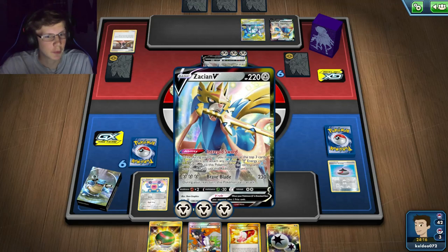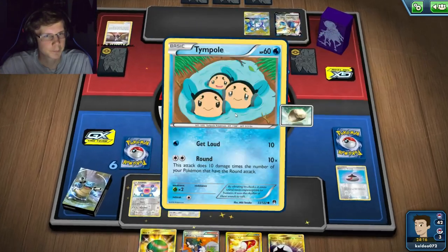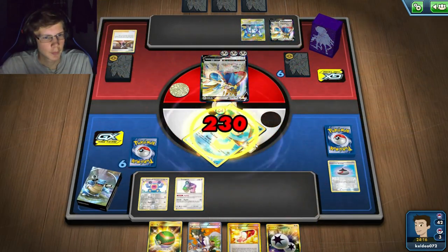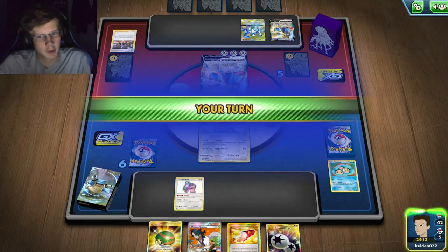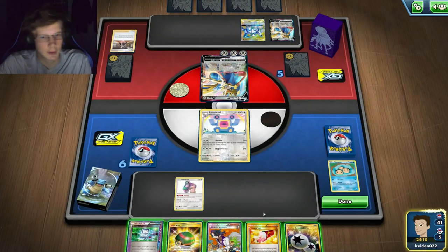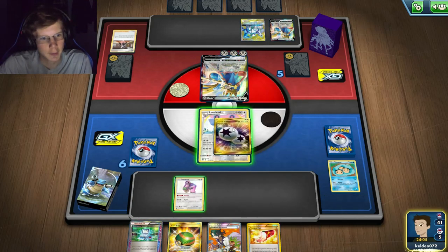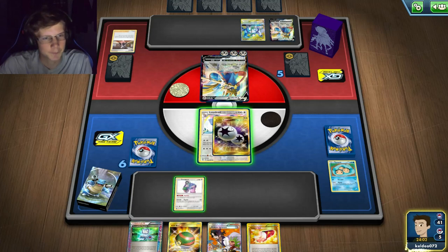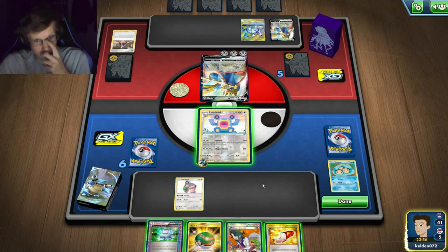I can maybe Oranguru before Sycamore. He's gonna hit into me. There goes one of my Float Stones - I'll sub in this guy, I still need to evolve an Exploud. Why did I get that computer search now - I did not want that! Why'd I get that now?